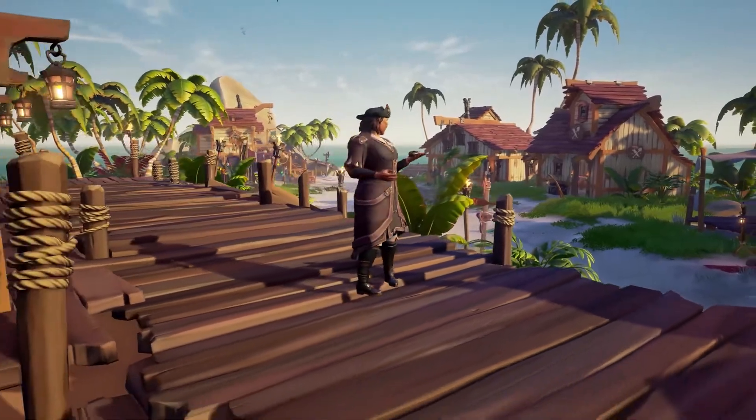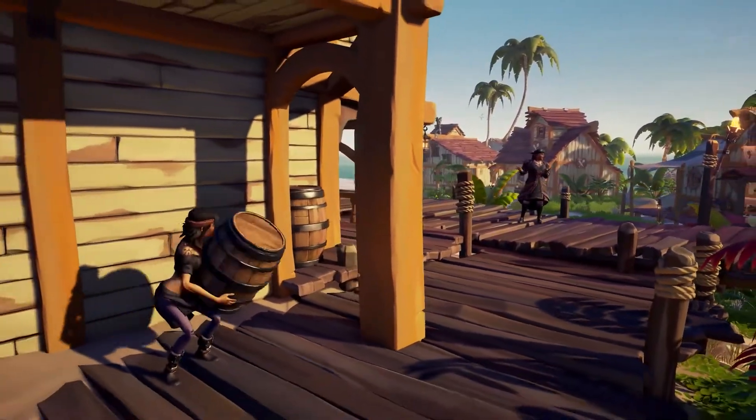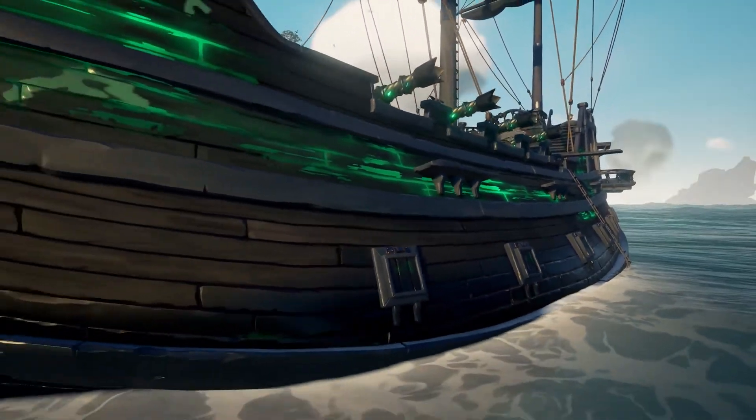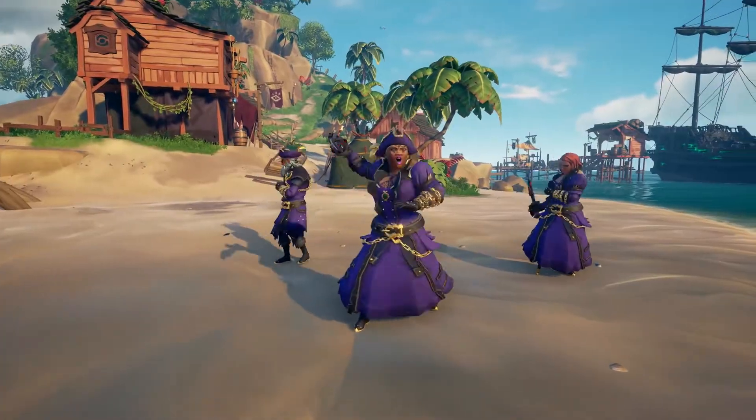You can also earn the new Barrow Disguise Emote — perfect for stealthy sailors intent on some sneaky shenanigans. And there's new rewards for Pirate Legends too, including the Shackled Phantom Hull and Athena's Might Cutlass.